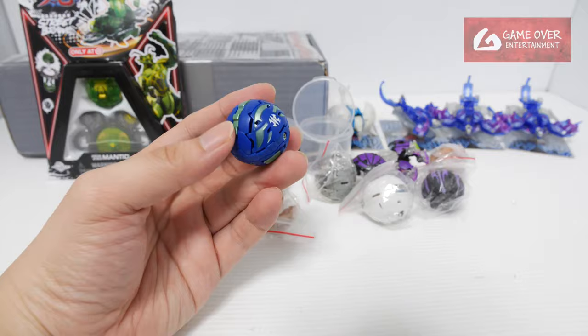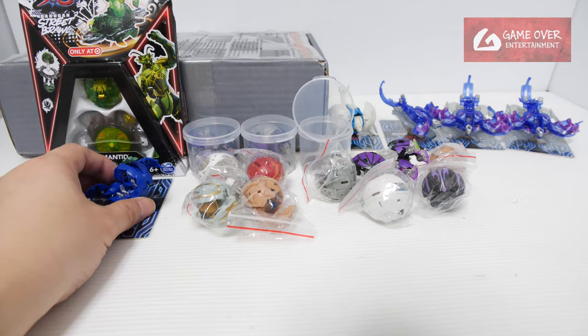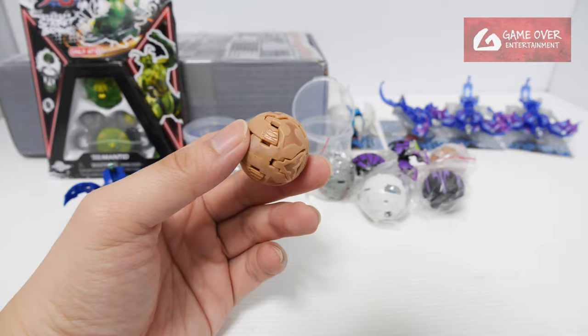We're looking at the horn. Looks like an Apollonia or Naga. Oh, it's a Naga - blue version of Naga, Aquos Naga. I'm so used to the G3, I'm saying blue instead of Aquos. It's Naga.